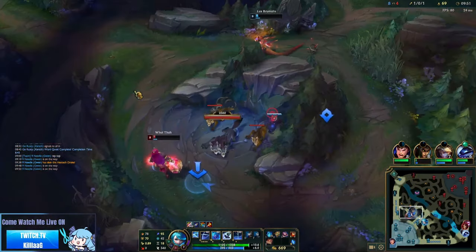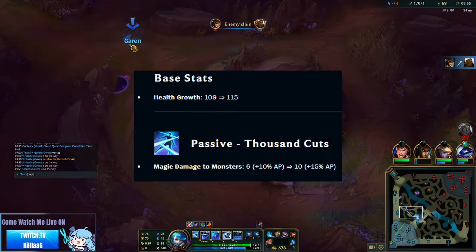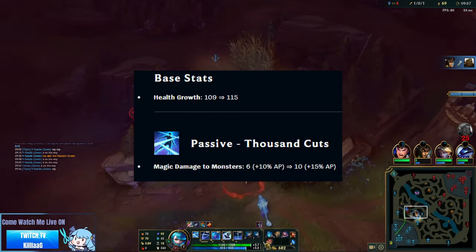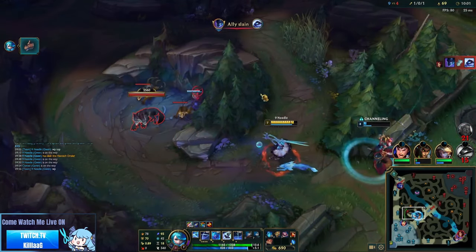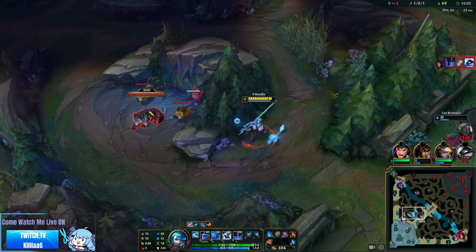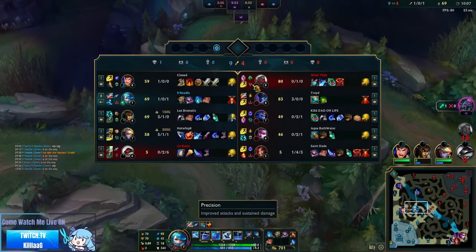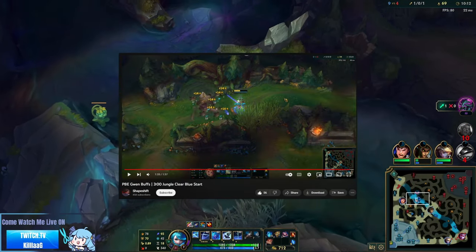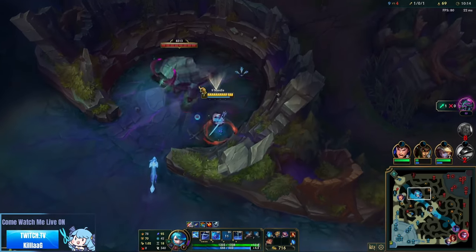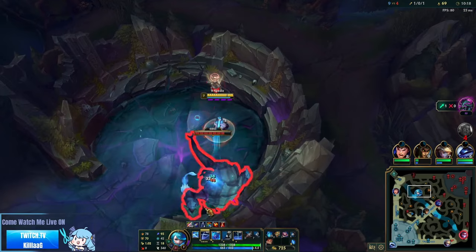Now let's talk about the jungle clear. Gwen's buff this patch was to her passive, Thousand Cuts, adding 4 extra on-hit damage and 5% more AP to jungle monsters, and this shaves off a considerable amount of time on the first clear. The fastest recorded time I've seen was a 3-minute full clear by Shapeshift on YouTube. This was on PBE when Gwen's numbers were a bit higher, so this is now closer to 3:15, which is still amazing for leashless.